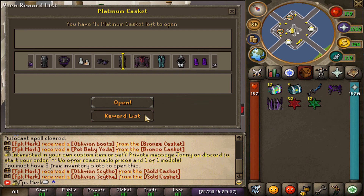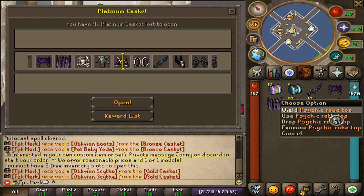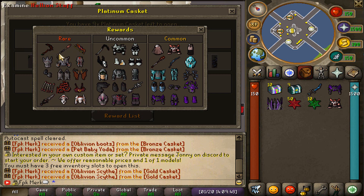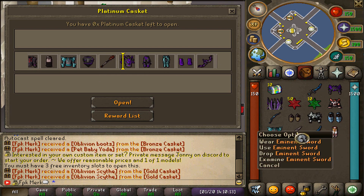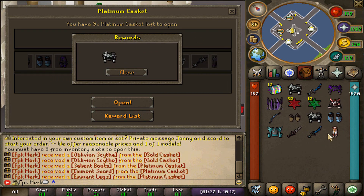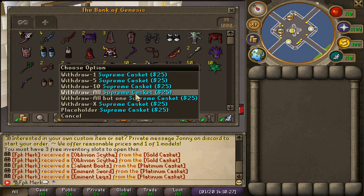Now it's time to open the platinum caskets. From the first one we got a physique robe top, but the rewards list also includes Hellion pieces — Hellion site, Hellion staff, Hellion bow, Hellion gear, Hellion wings, Hellion aura, arrows of Hellion. Let's open nine of these — we managed to get some eminent pieces. Let's bank these items and move on to the 25 dollar supreme caskets.